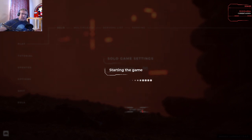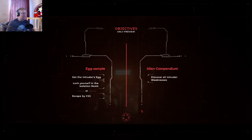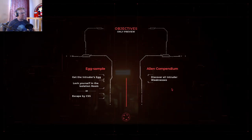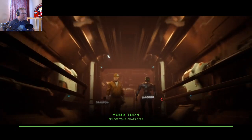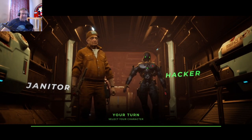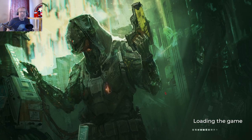The Xenobiologist is one of my favorites — she is awesome. I really like her little vivisection arm that can destroy aliens and rip them. So, get the intruder's egg, lock yourself in an isolation room, escape by CSS, discover intruder weaknesses. We're going to be the Hacker today. We were the Janitor — you guys saw that. Now we are the Hacker.